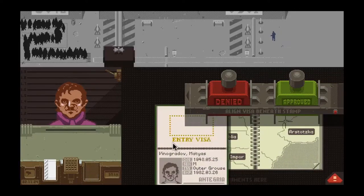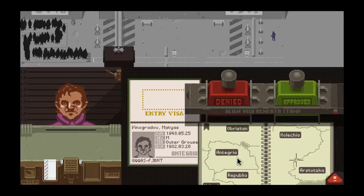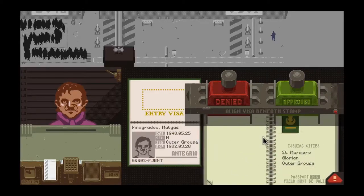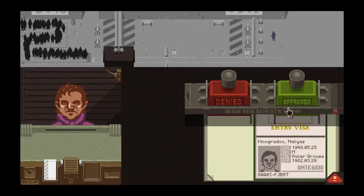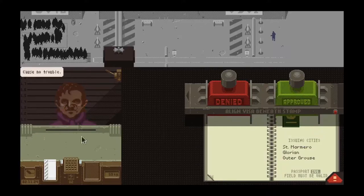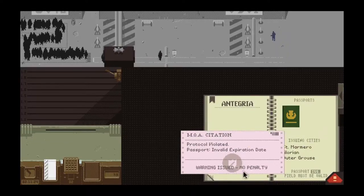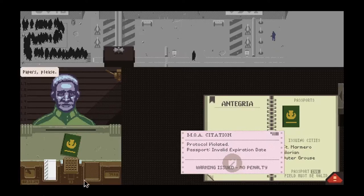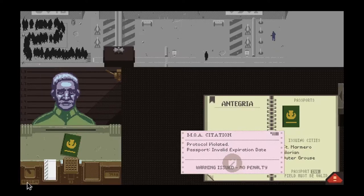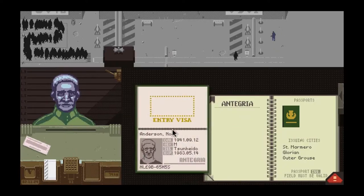It takes a little bit of time to get into this. You can also check the area he's from, which is Integra. Outer Greston — that's there, so we could approve him. Unfortunately, I'm running out of time very quickly because I'm taking my time. I obviously just messed up my invalid expiration date — this date system confuses me because it's not in the format I'm used to.